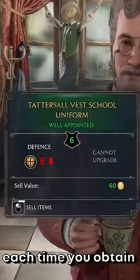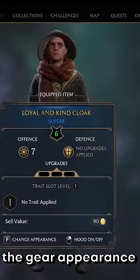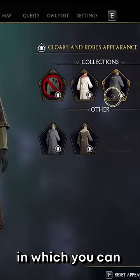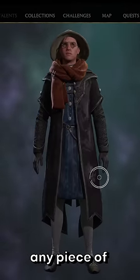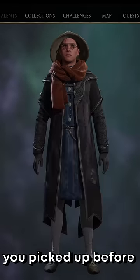But there's no need to worry about that anyways. Each time you attain a piece of gear, the gear appearance is added to a separate inventory, which you can access by pressing the change appearance button. This allows you to transmog any piece of equipment to look like any gear you've picked up before.